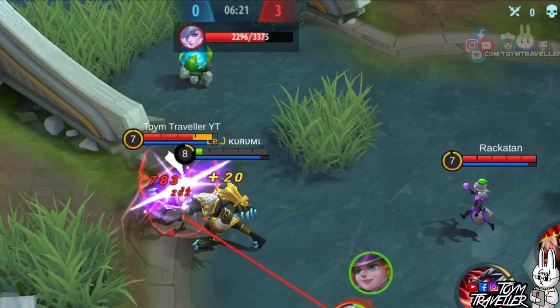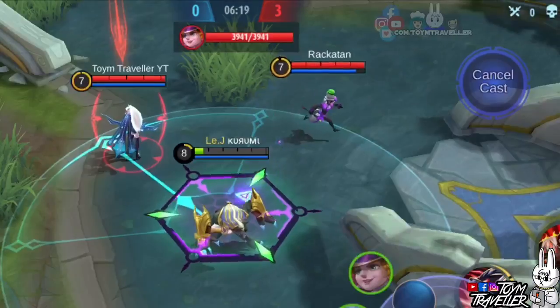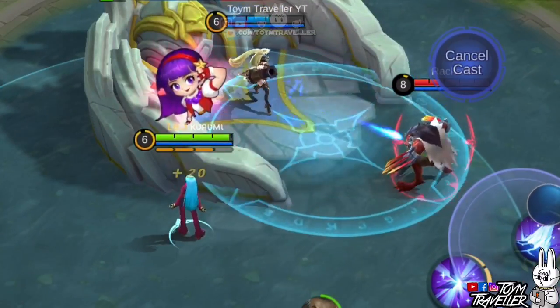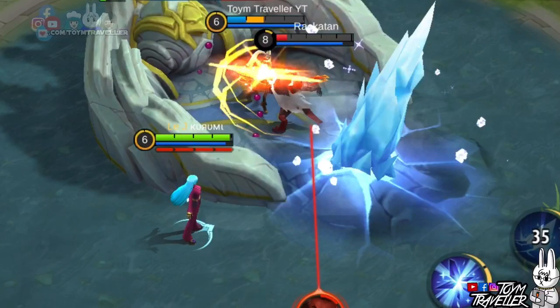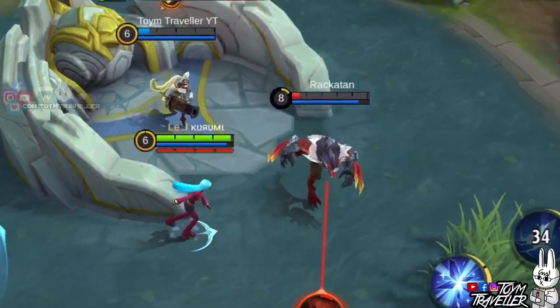We were able to dodge Harley's sudden burst damage from his ultimate skill by using the leap and pounce at the right timing. We also tested it against Aurora's ultimate skill — and as you can see, we weren't affected by her ultimate. So just make sure you use Roger's first skill at the right timing and it will help you survive inevitable death.